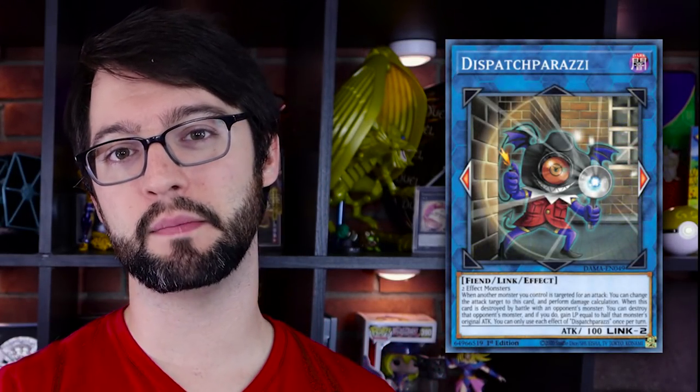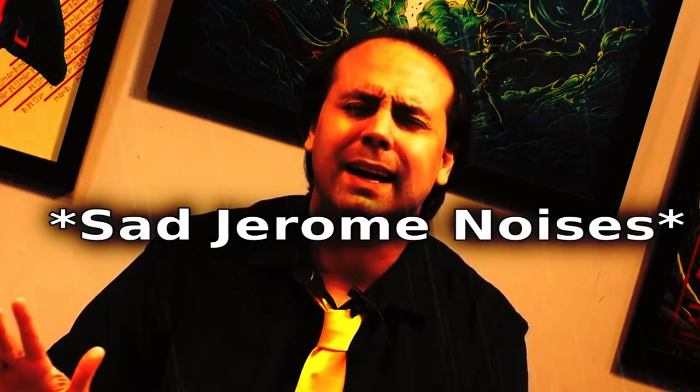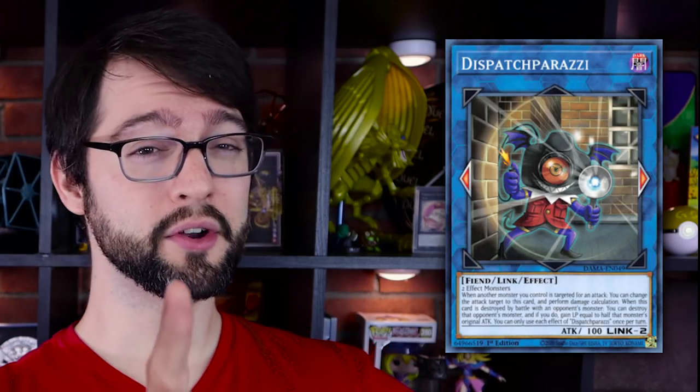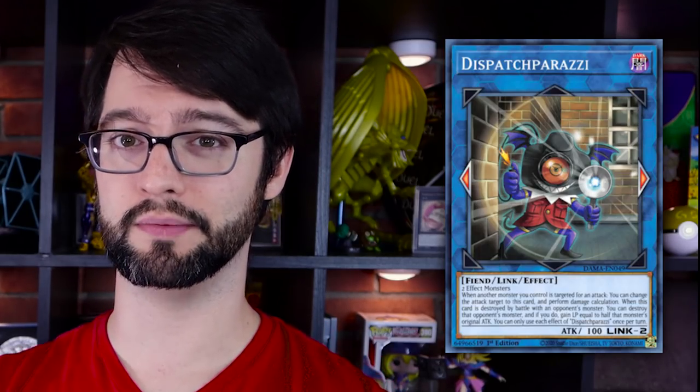Number seven: Dispatchparazzi. That's not a pun. Link 2 Dark Fiend, 100 attack. It's a world ender. Made of two effect monsters. When another monster you control is targeted for an attack, you can switch that attack to this thing and then perform damage calculation. This thing has 100 attack — that's just what your opponent's gonna swing into first anyway.